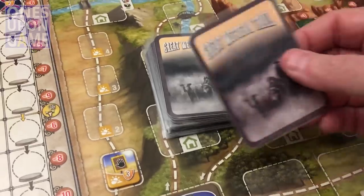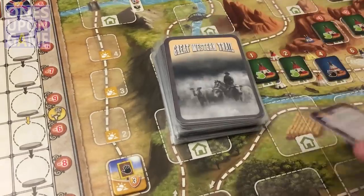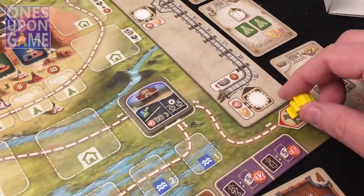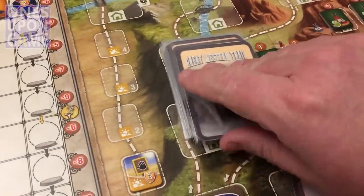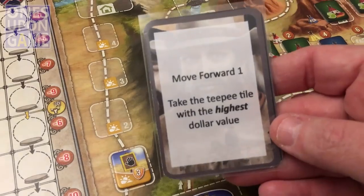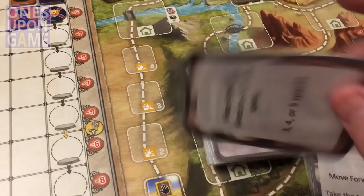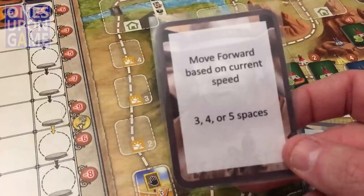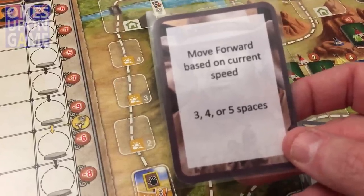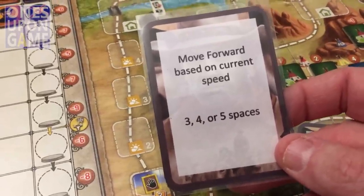It's a print-and-play, so I've got the cards sleeved. You flip a card and just do what it says — for example, 'move forward one' and Briscoe will just move forward one on the trail. Other cards give special instructions, like move forward one and take the TP tile at the highest dollar value. His speed increases just like yours does in the game, starting at three but going up to four or five depending on how successful he is at delivering cattle to Kansas City.